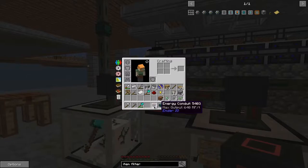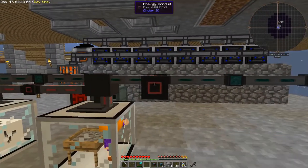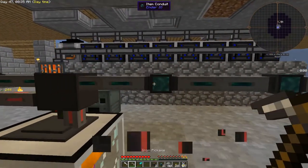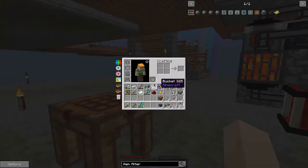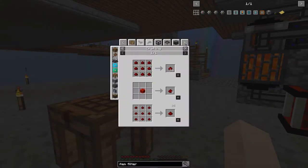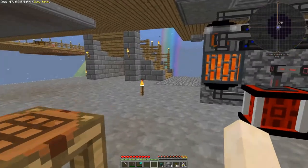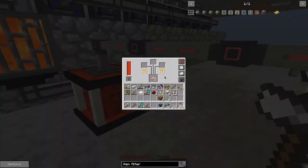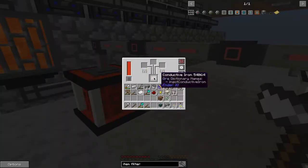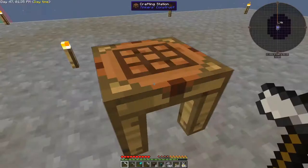We're going to need some more energy conduits. For that I need three redstone. Let me go and get some more redstone — just sifting with the iron mesh will do. Let me go and do that and I'll be back when I've got enough redstone. Okay, I've got the redstone and this conductive iron just finished. So we can make some more energy conduits, then we can connect power to here.